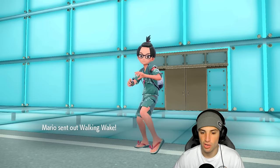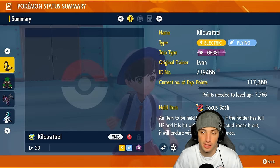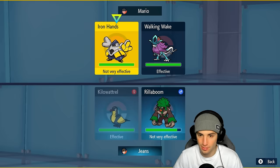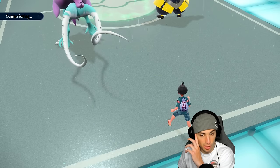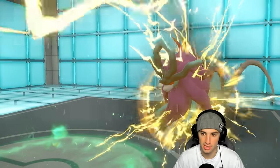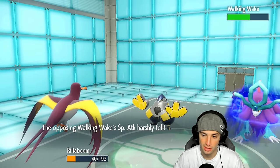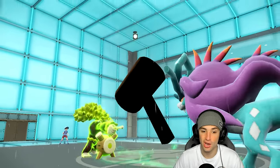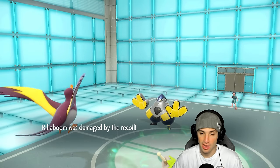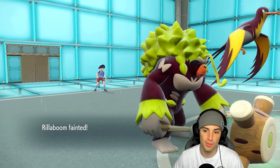Is Kilowattrel faster than Walking Wake? With 194 speed it should be. I'll launch Thunderbolt and go Wood Hammer to double down on Walking Wake. No protection? Draco Meteor launches from Walking Wake — we soak it, Special Attack drops. Wood Hammer flies — both Pokemon should die from recoil. Walking Wake goes down! Kilowattrel survives on Focus Sash. He goes Drain Punch to finish off Rillaboom — and I wanted to survive to keep Kilowattrel and Focus Sash on the field.